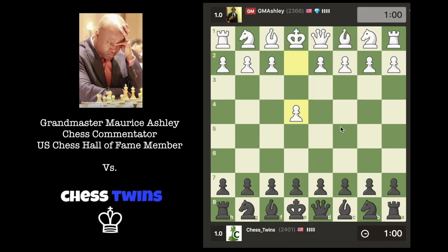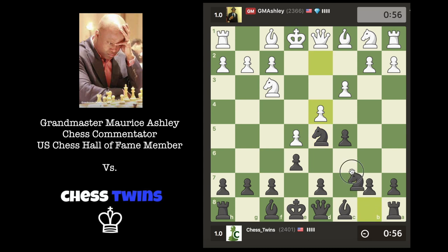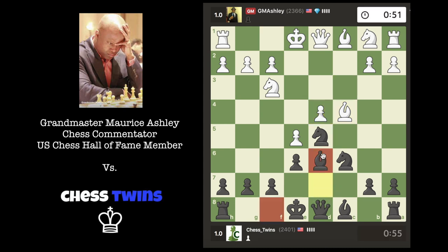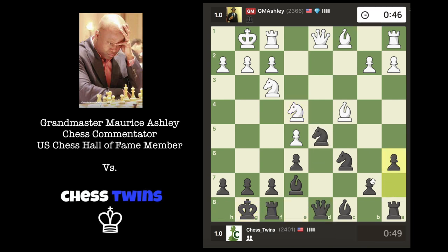We'll play the Sicilian Defense now. Let's go for the Najdorf. I'm probably going to take the d-pawn and play d6 now to try to undermine his push of the e-pawn. Let's take — I'm just going to develop my pieces normally, maybe play a6, b5, and put my bishop on d7.